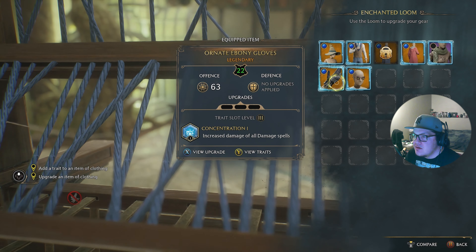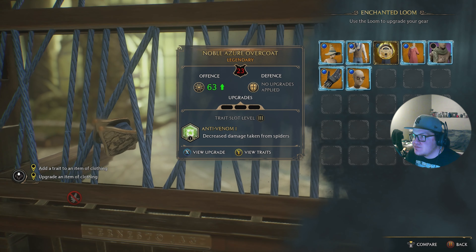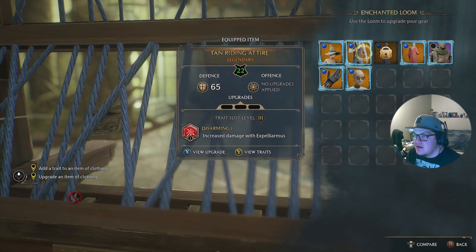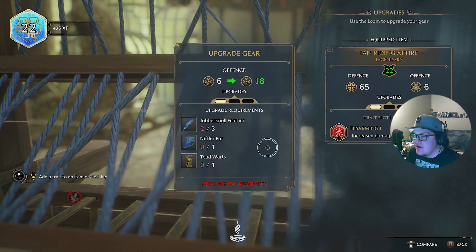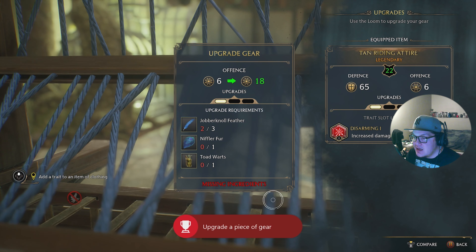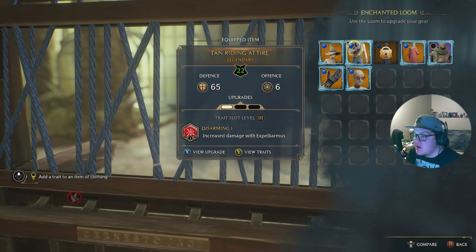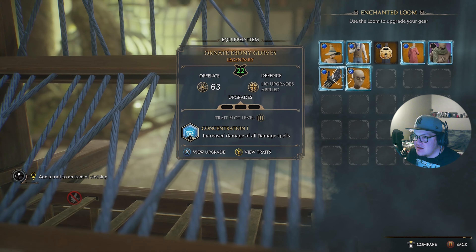We can upgrade — which one's our highest right now? I want to increase the attire and we can add an offense secondary stat. We need Puffskein hair and Jobberknoll feathers for the loom improvement. When we upgrade it, it upgrades this stat. How do we add a trait? We have manipulation — the only one we have. Maybe I'll switch to Imperio target.